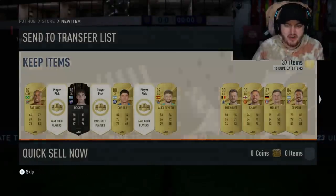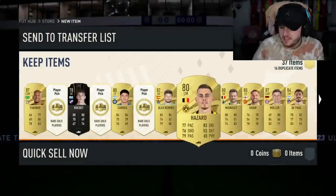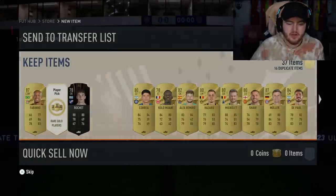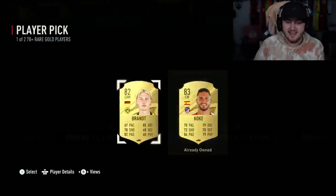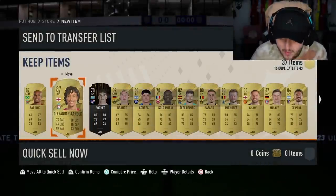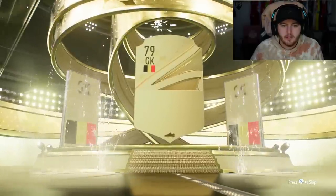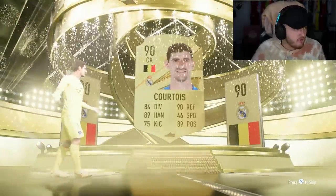Bruno Fernandes has been incredible for Portugal - two goals, two assists in two games. Four goal contributions in two games, that's insane. Three left - Colo Moani. Two left. Last two, please - can we clutch a world cup icon in the last player pick? No, but we do get Trent Alexander-Arnold. Not a bad way to end it, to be fair. The fodder in the last few was incredible.